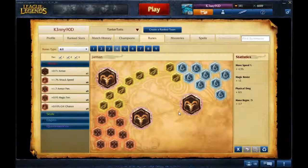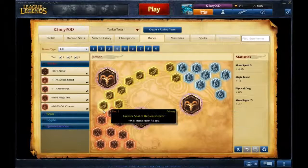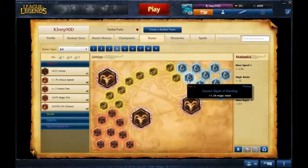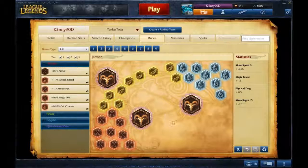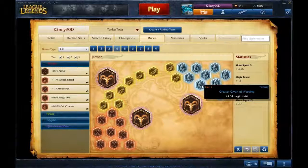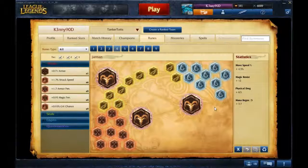Jarman — as you probably can guess — is my Jarvan rune page. I take movement speed quints, attack damage marks, mana regen seals, and magic resist glyphs. The reason for that is Jarvan's passive on his E gives him a lot of armor, so I don't need armor seals. If I want to build a really tanky Jarvan I can, but I prefer to have the mana regen so I can continue to poke. Then the magic resist, because he doesn't have anything to give him that, to fill that void. So this creates a more well-rounded Jarvan.